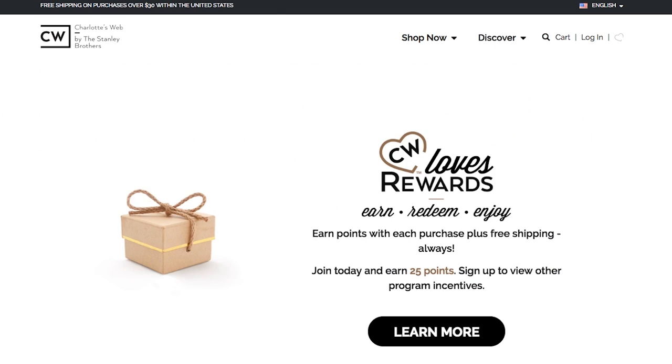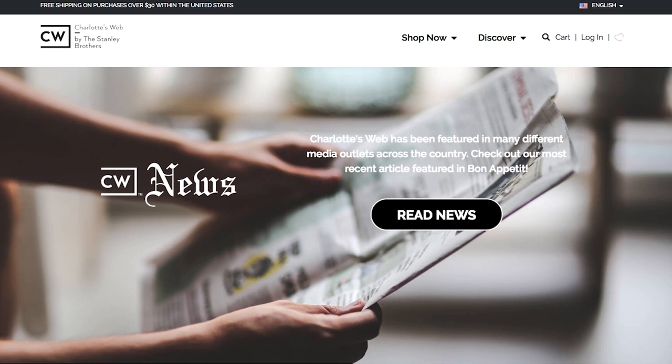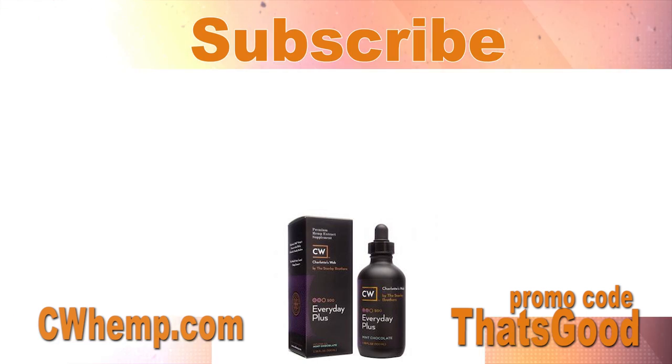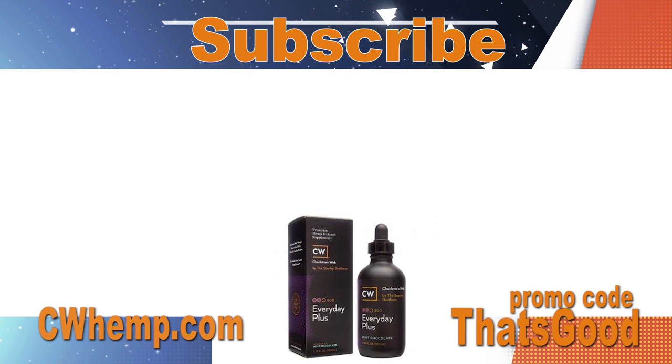If you want to take Charlotte's Web hemp oil — it's helped me with inflammation problems in my back. I'm taking it to prevent Alzheimer's. There's research that suggests it can help with that. My grandpa died from it and I've had a lot of family members struggle with it and I do not want to get it, that's why I'm taking it. If you have any of those issues, give it a try and use my promo code. Subscribe to the channel if you haven't done that already. Give me a follow on Twitter at Brandon Perna — and that's all you have to do, unless you want to mail me little chunks of gold.